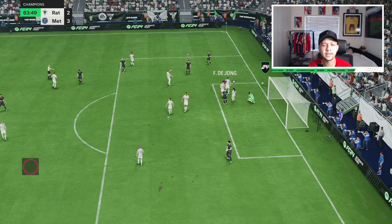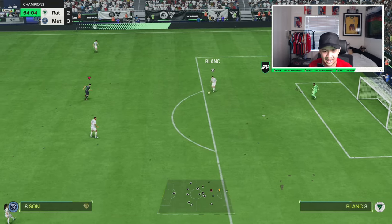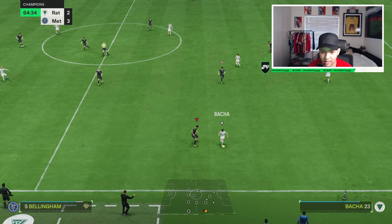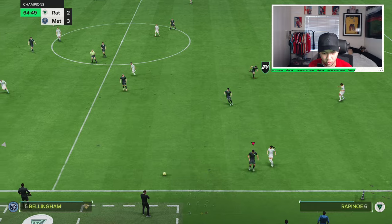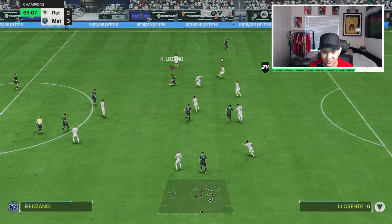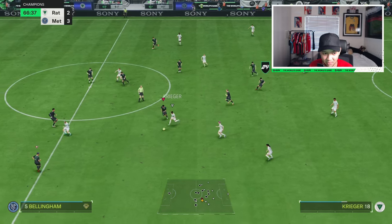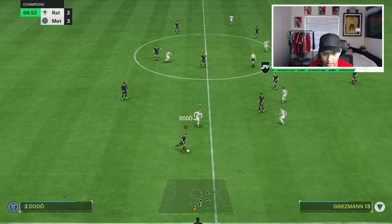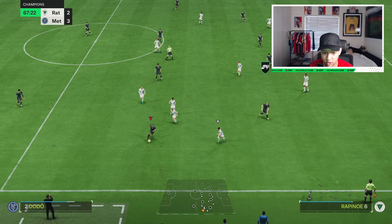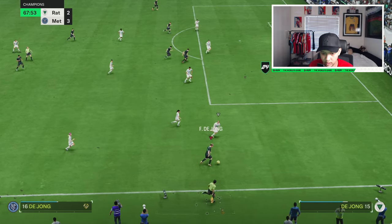He was in the box right there — but how did he get that touch so bad? I easily should have just trapped it and then finessed, but for some reason he did a weird animation in the box. Frankie de Jong was making that run though — he is very very aggressive in that attacking RCM spot, especially if you put attack instructions on him. Brilliant execution of a CM.